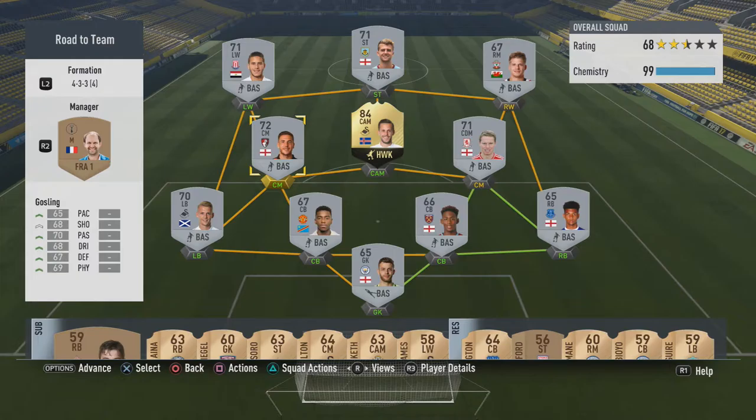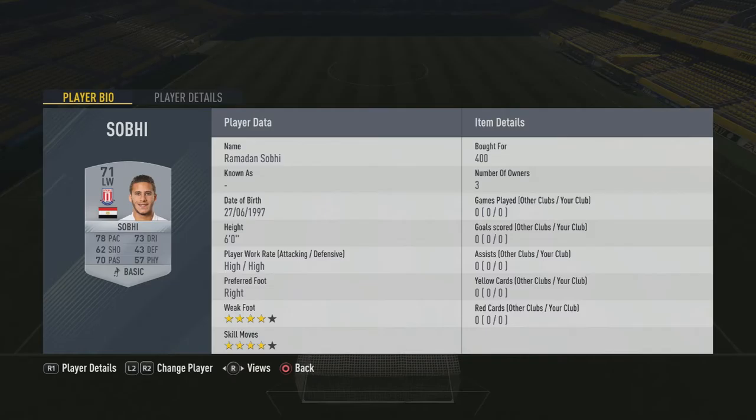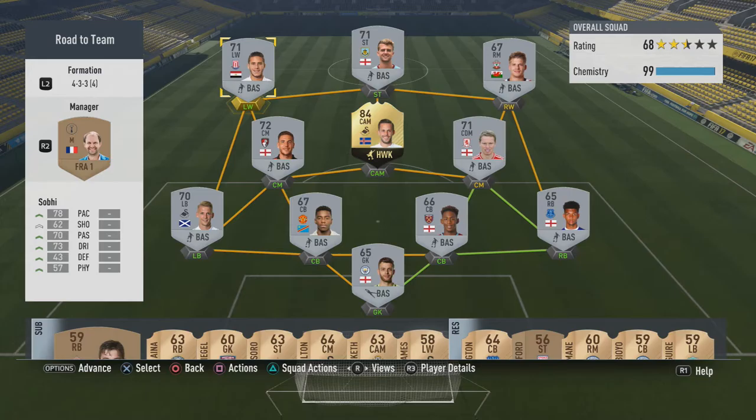The two new players are in. We got Dan Gosling here for 850 coins — a bit much if you ask me, but bought him anyway — and a Ramadan Sobi, four star skills and four star weak foot for 400 coins. That's not bad in my opinion.